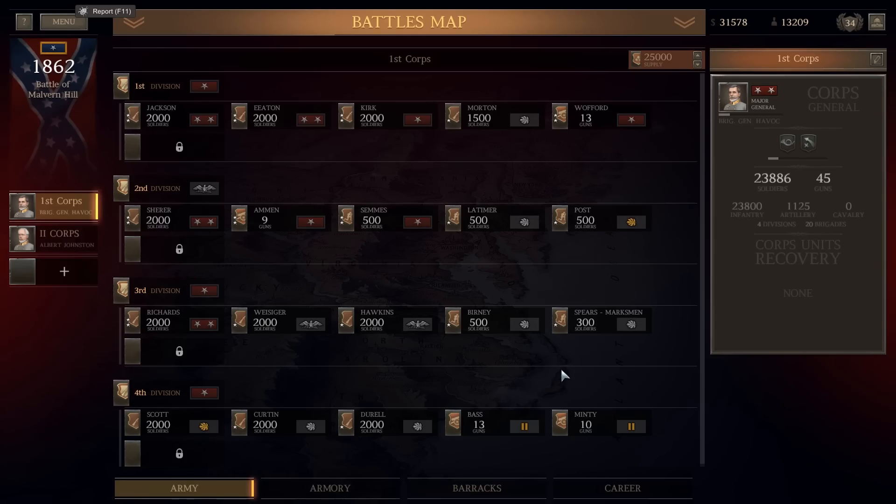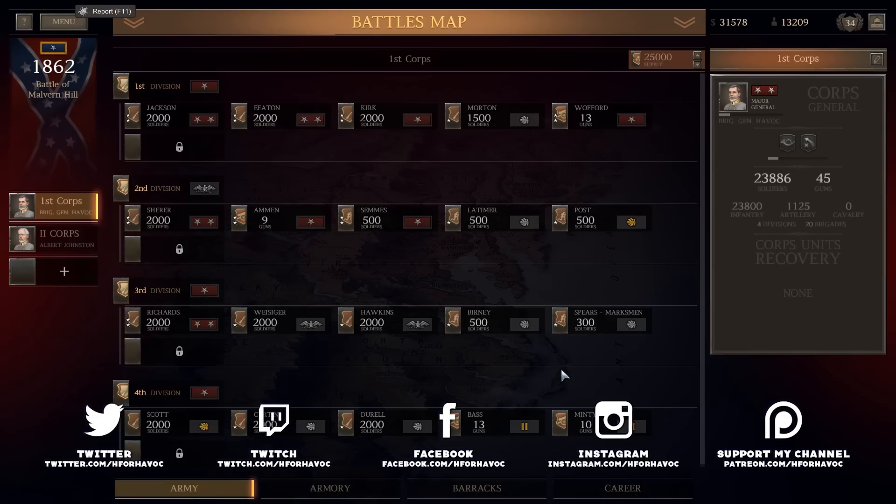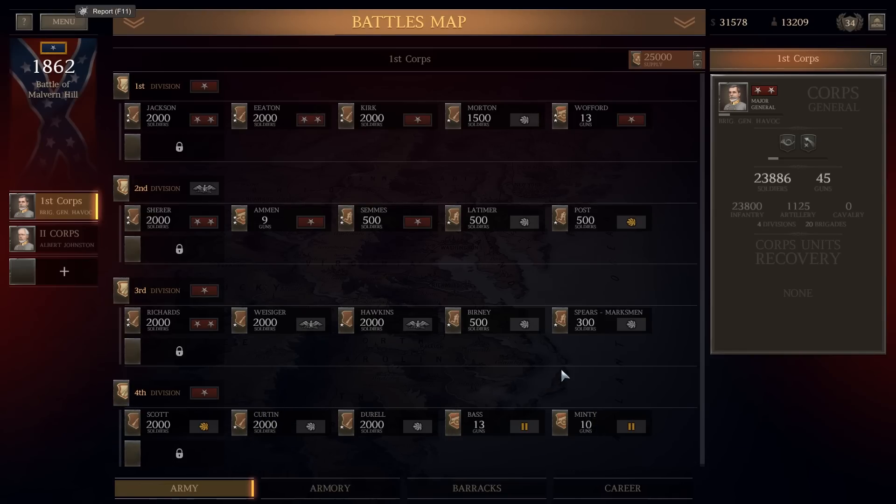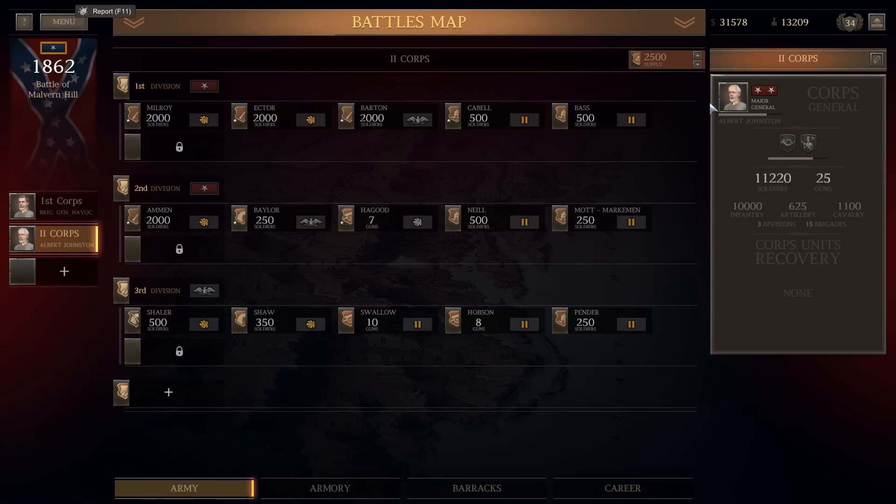Hello everybody, this is Havoc and welcome back to Ultimate General Civil War. I'm glad you are enjoying the last battle. 60,000 men on the battlefield and I have a feeling today we are going to be even bigger than we were the day before. So we leveled up. We filled out a whole lot of our troops, a lot of our cores.